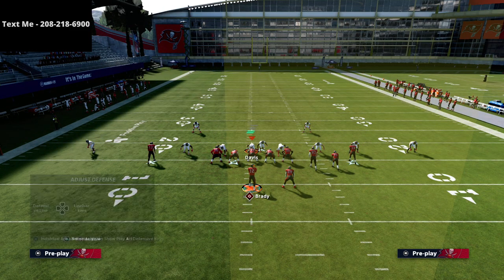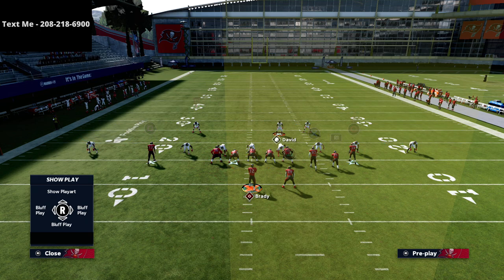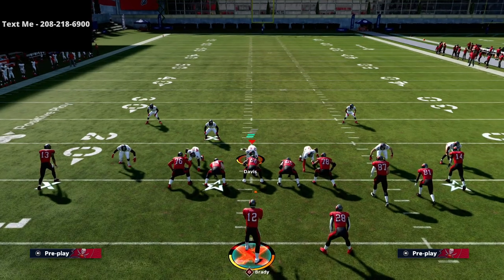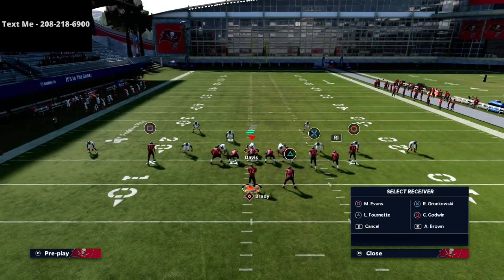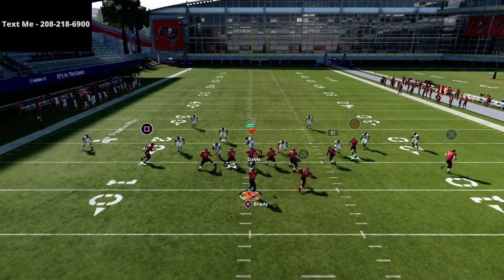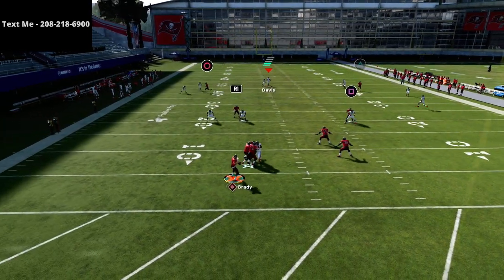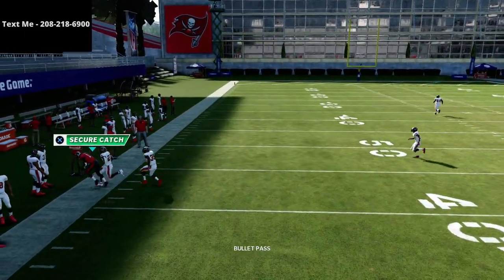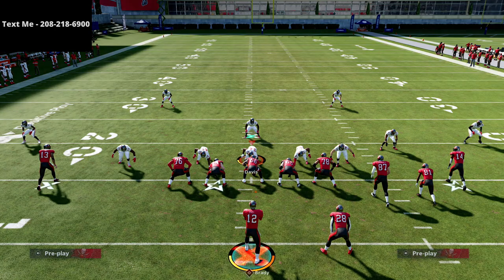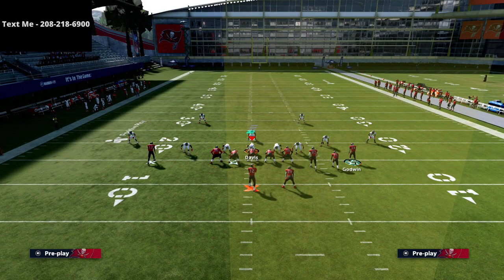If they come off the post route and go underneath as their strategy, you can throw it on the sideline. What these mesh routes do is act like ghost routes, which is really cool. You can do this on both sides as well.